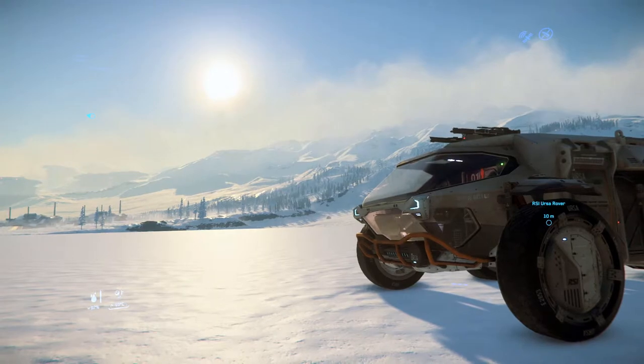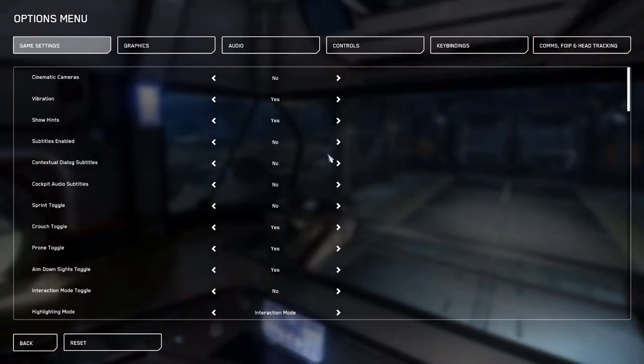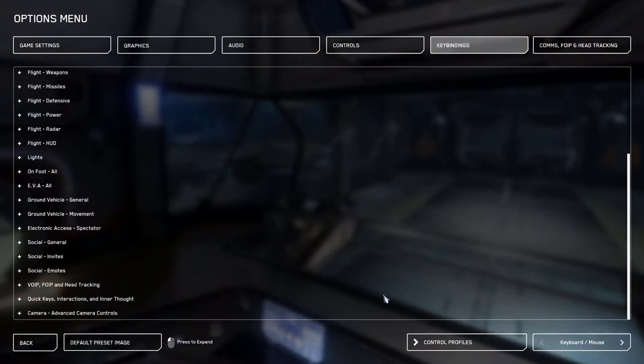First let's take a look at the keybinds. We're going to check out the mappings — go to Keybindings, Advanced Controls Customization. And remember to switch from keyboard/mouse to joystick/HOTAS.